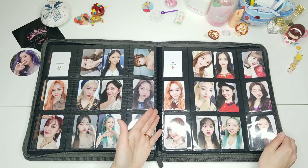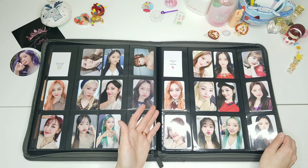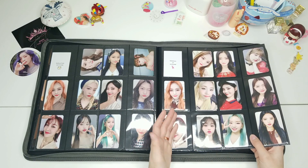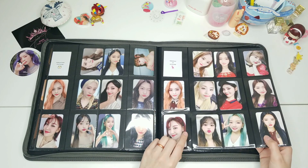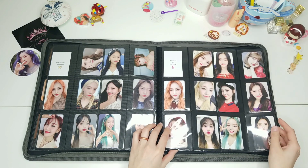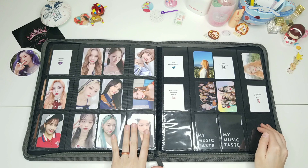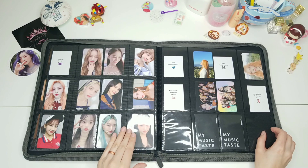Then the With Drama first one-on-one fan sign — With Drama had done a fan sign for the full group, but I hadn't tried for it because there weren't pre-order benefits. I bought what I needed for the set but did not get in, and that was fine. I did try for Vivi's fan sign. Out of this set my favorite is Yejin's, and Olivia's is a close second — I think it's a really stunning card. Then we have the K-Town For You fan sign benefits; I didn't try for this fan sign either, just got what I needed for the benefits.